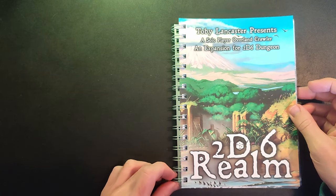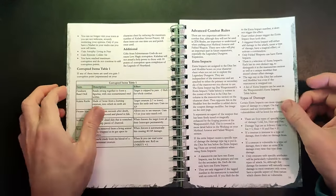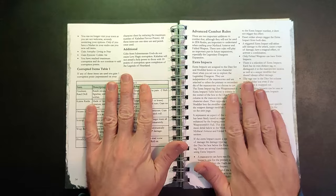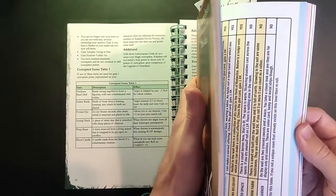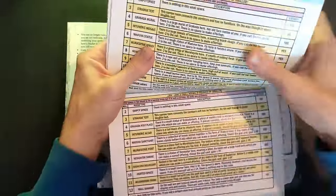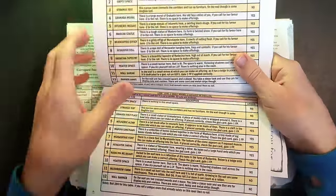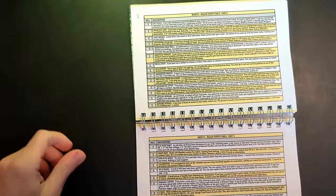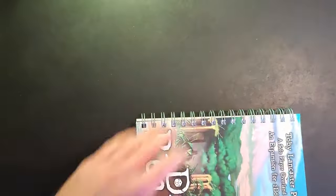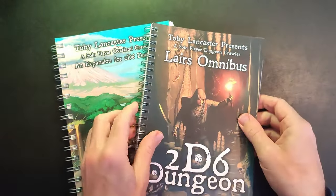I've got the spiral-bound editions, which are super high quality and will allow me to keep it easily open while filming this playthrough. With the original books, it got a little tricky to hold them open without damaging the spines while looking at the various tables. Here, we can just open it and have it flat like that - rather nice.